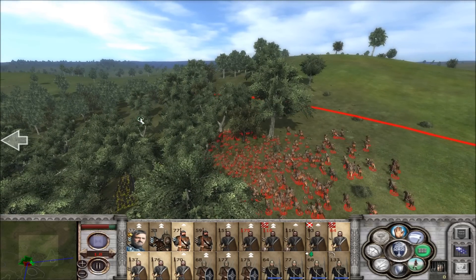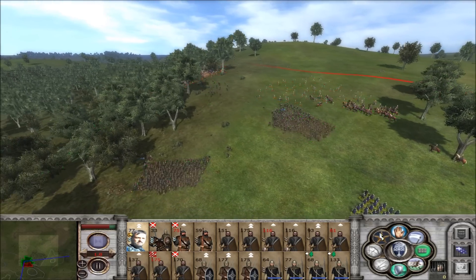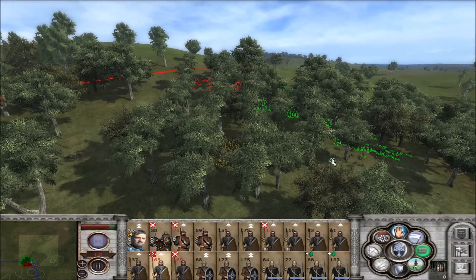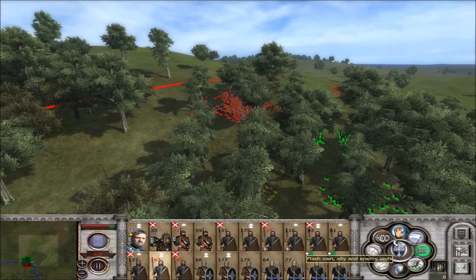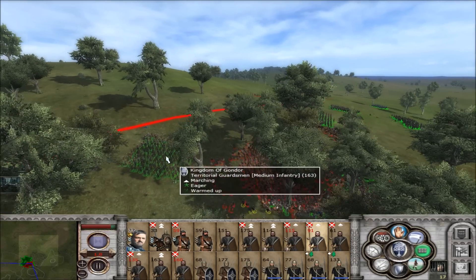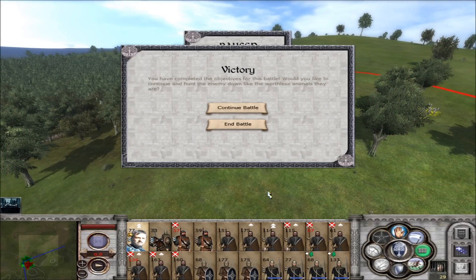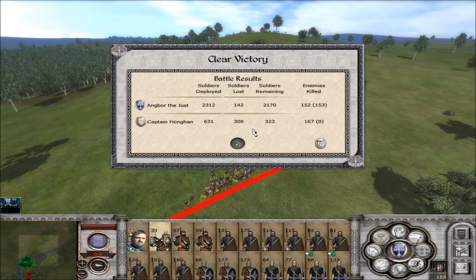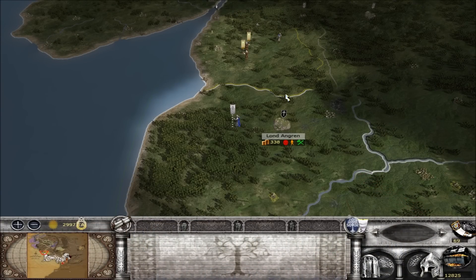Let's see if we can hold them and surround those guys before they start trying to haul ass. Those guys are breaking - let's see if we can intercept some of them. Let's run them down. 142 for 308 - a lot of them got away since we were right on the edge of the map and couldn't chase them down. That was kind of anti-climactic.